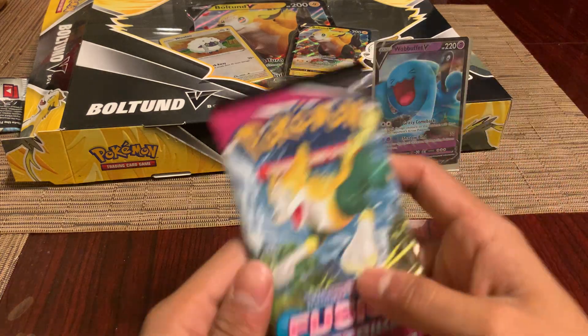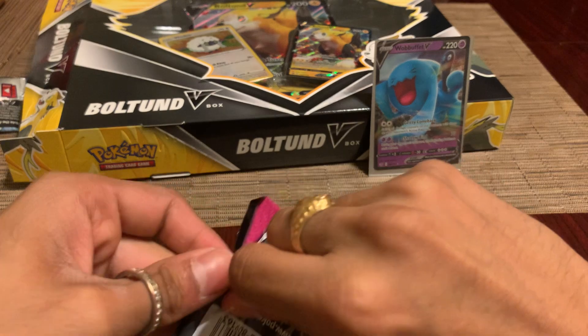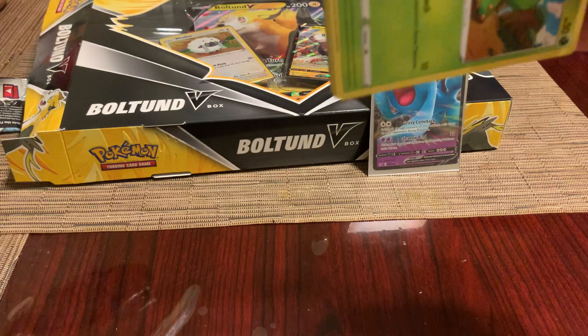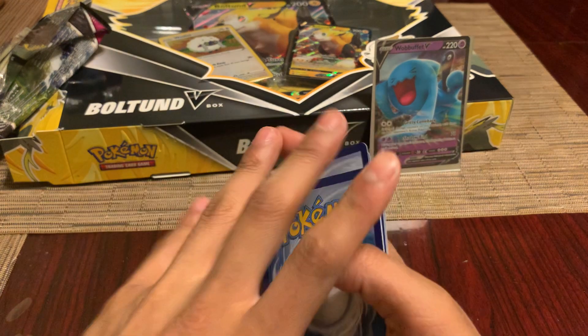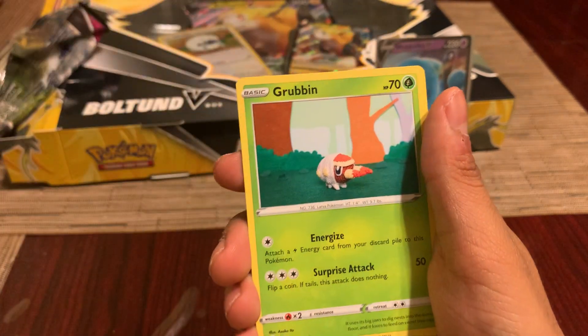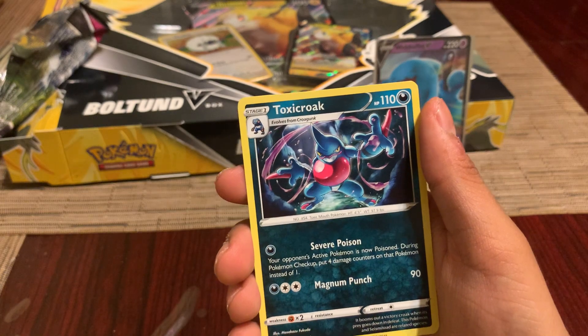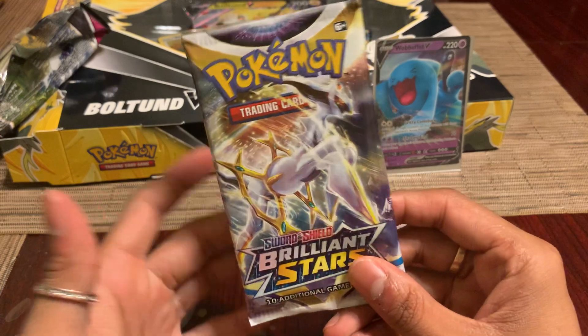Now we got Fusion Strike — this is the art of the box, so hopefully we get a pull. Code card set aside so we don't see if it's a holo or better. Got a water energy, Sandslash, Scarlet — Jinx is pretty cool, I hate Jinx as a card to be honest — reverse Quick Ball, and then just a Croagunk. No hit this pack.